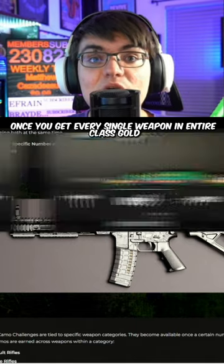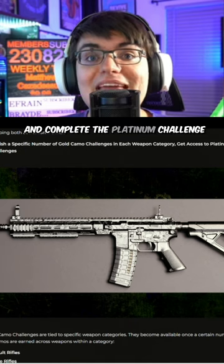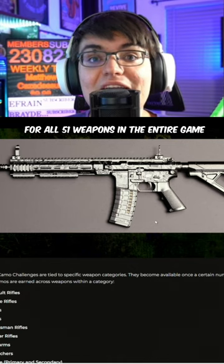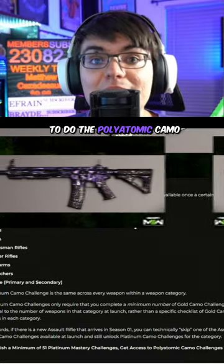Once you get every single weapon in an entire class gold, you then have to go to each individual weapon and complete the platinum challenge. Once you unlock platinum for all 51 weapons in the entire game, you have to go back to each and every weapon to do the polyatomic camo.